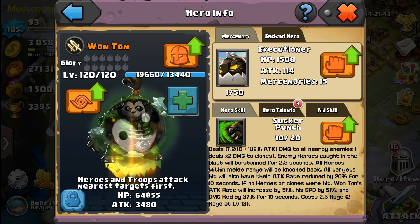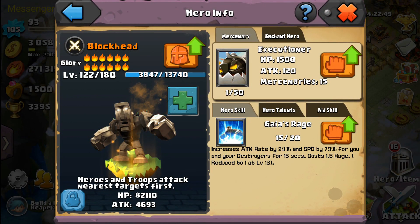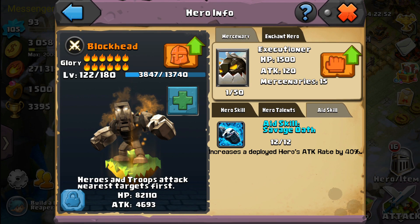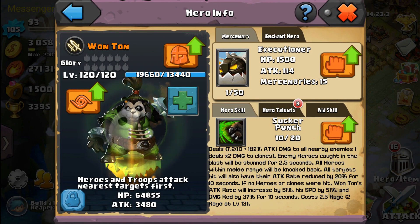At level 10, the cooldown is 16 seconds. A big yin-yang goes down on the ground, he does his thing, and we win. He does 7,240 damage plus 182 attack damage. Enemy heroes caught in the blast are stunned for 2.5 seconds with knockback. Attack rate reduction is 20 percent for 10 seconds — so you can almost permanently have your opponent's attack rate nuked. This is also a direct counter to Beast Demon, since Blockhead as an aid skill gives a hero 40 attack rate — and at level 20 this will hit 40 percent, a direct counter to Blockhead.